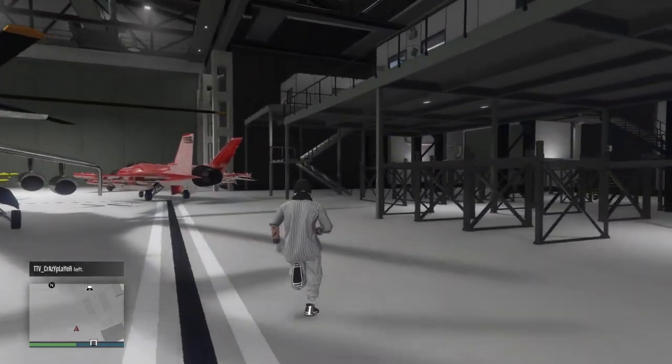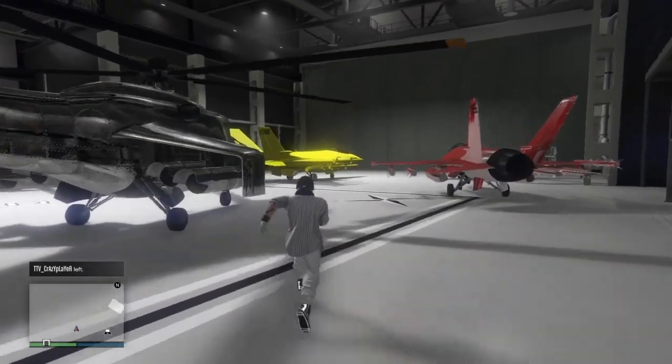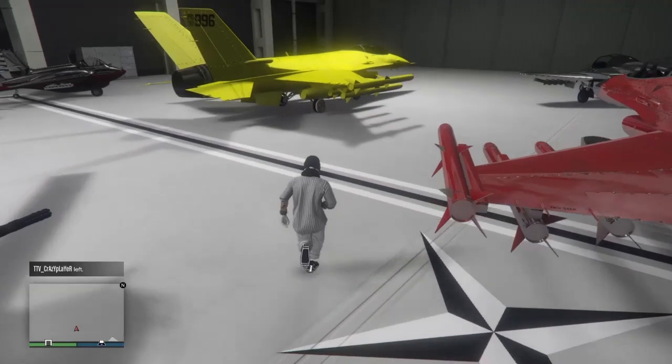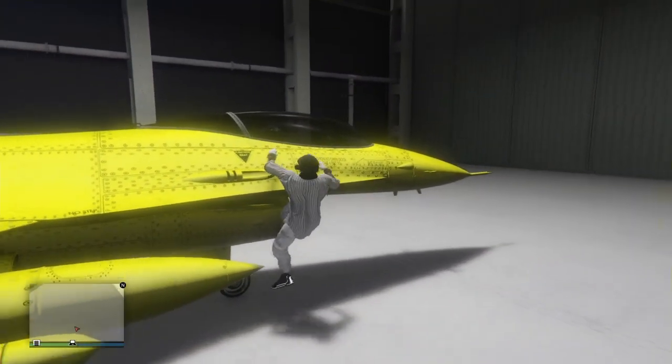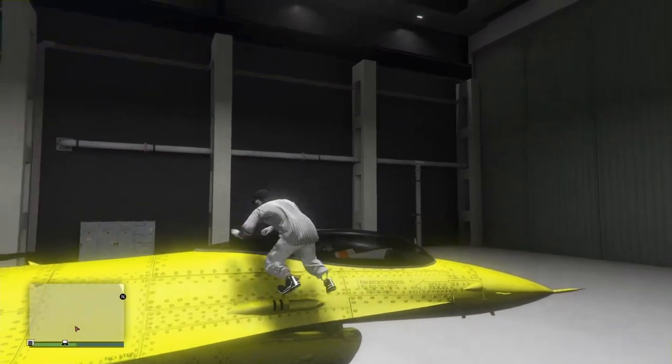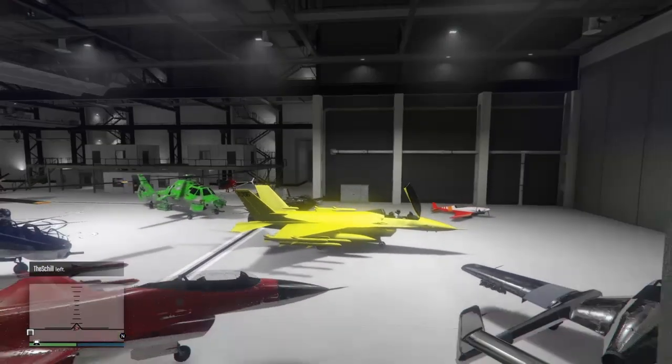Hey y'all, default game here. In today's video I'm going to be showing you guys how to go god mode solo in an airplane. It's very easy. All you guys are going to need is a hangar, a Lazer, or any type of plane that you want, and also a heist invite through your phone.